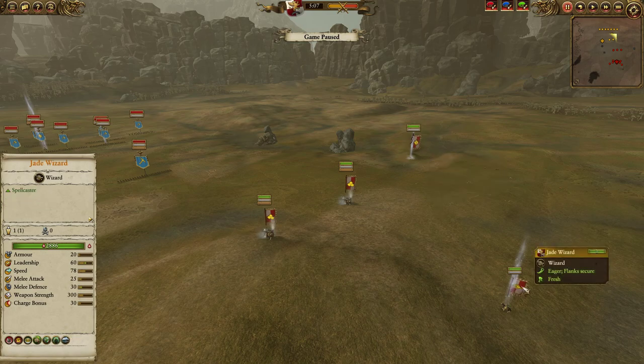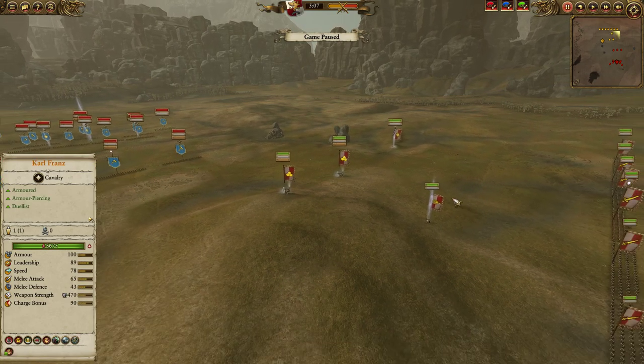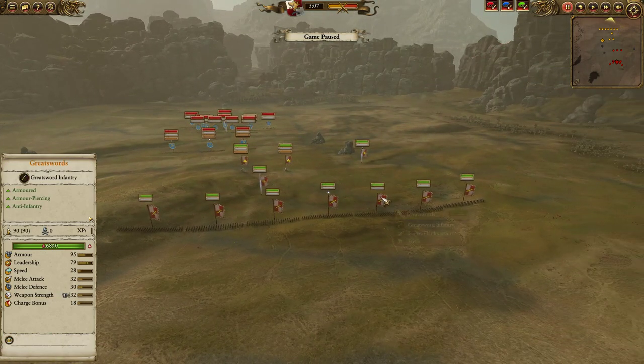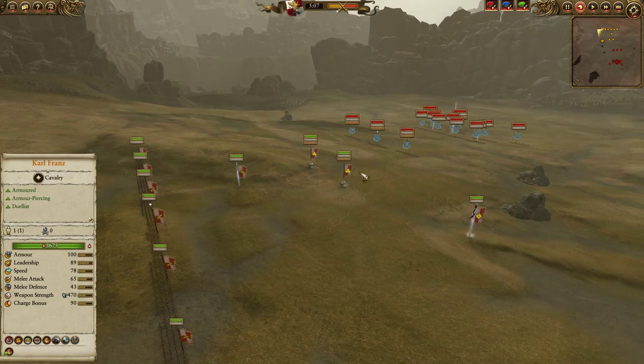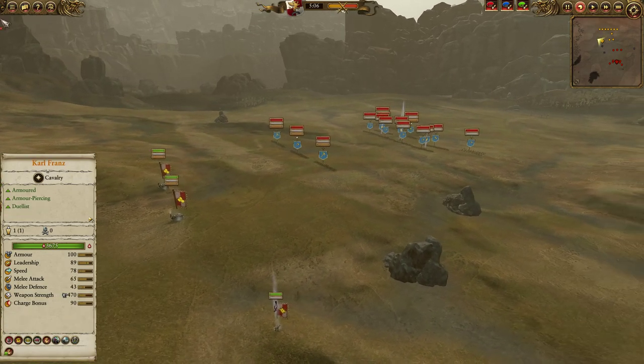A Jade Wizard with Earthblood, Regrowth, and Lifebloom, as well as the Power Stone, just to provide some heals. Then an infantry line composed of Great Swords and some Chevron-Up Swordsmen on the flanks, and a single unit of Sigmar Shuntz in the center. I figured if my opponent brought Gyrocopters, the Steam Tanks should be okay at shooting them down — Steam Tanks aren't terrible anti-air platforms.